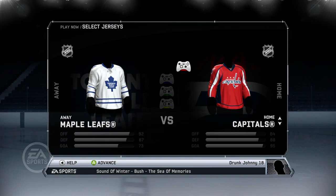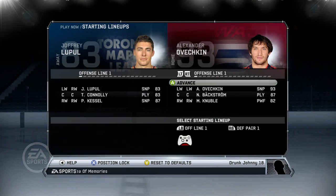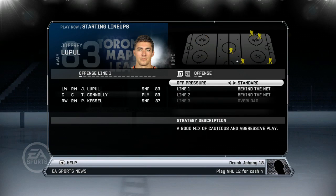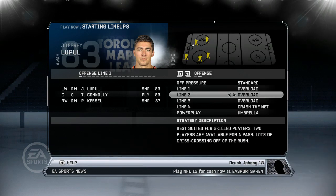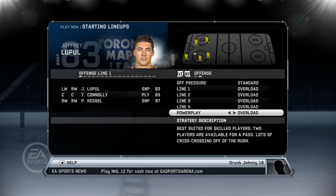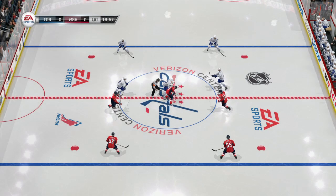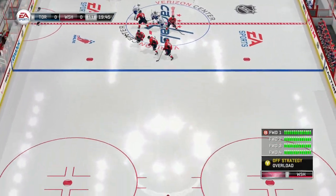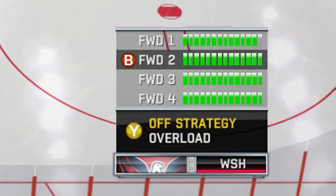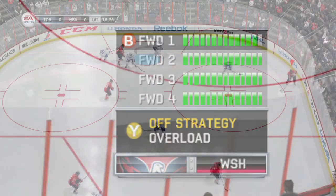Remember, when you're selecting your teams, get your strategies set before the game. Select your jerseys, then go to your lineups. With lineups up — offline or online — click down the right stick to bring up all your strategies: defensive strategies and offensive strategies. Make sure it's set to overload. If you forget to do it beforehand or want to change plays on the fly, when you're changing lines with the B or circle button, press Y or triangle to change them from there.